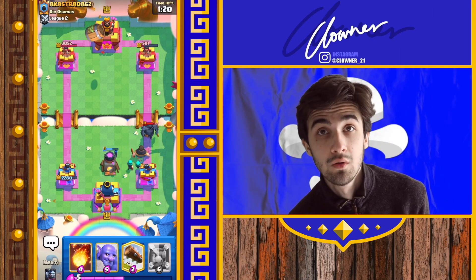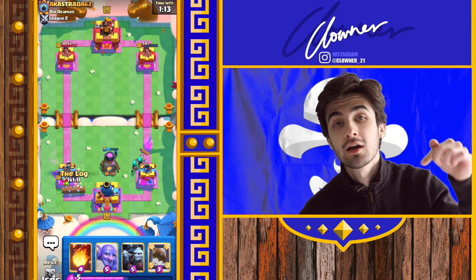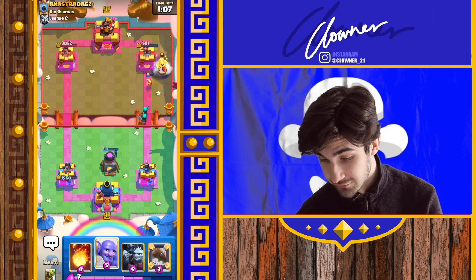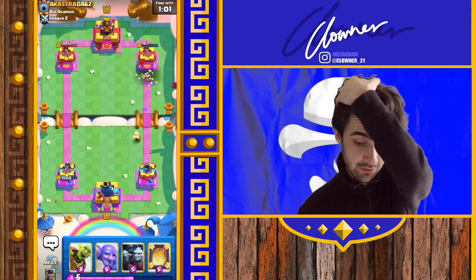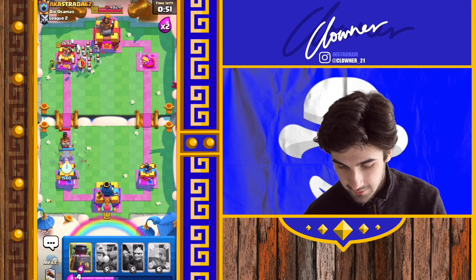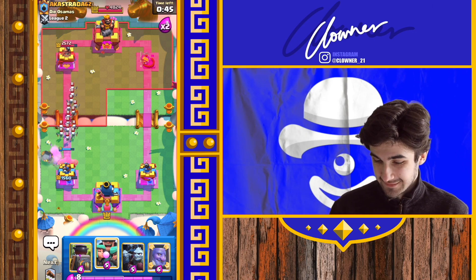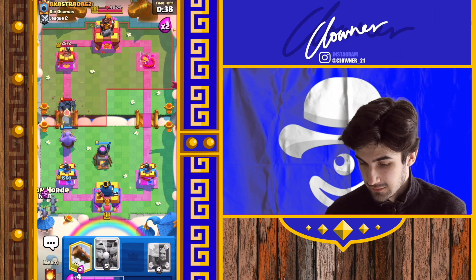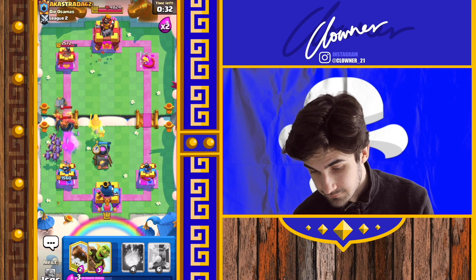Comment any Bridge Spam deck down below - it has to be Bridge Spam themed. I'll use whatever deck I like most in the next video. Bowler is going to come in from the back to deal with Ram Rider. Doink. Boink. And one more. Boink. He didn't even get a hit on the tower. Oh my god, that bowler rock was so satisfying.